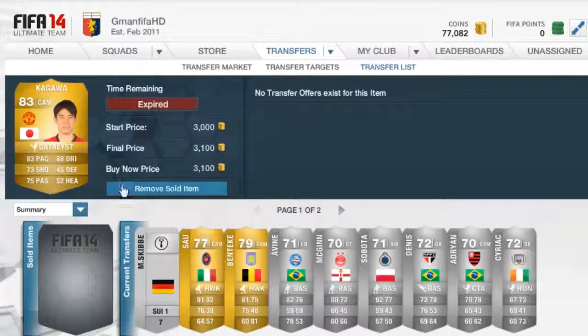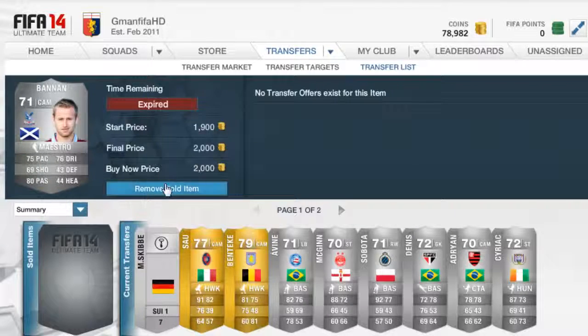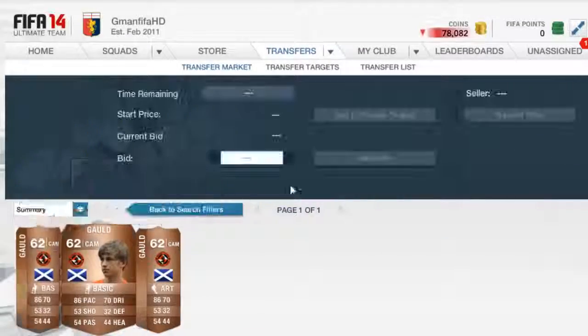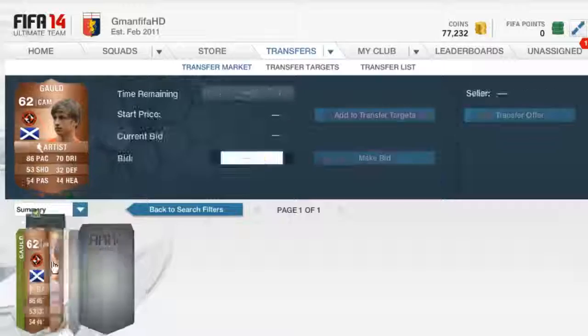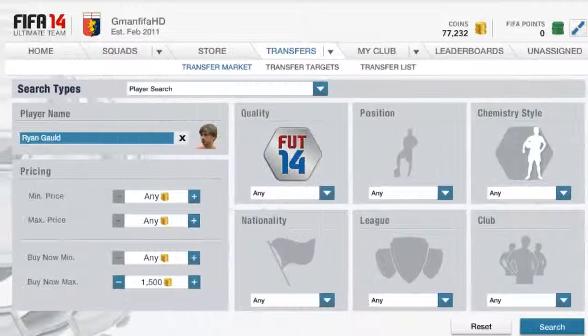Next is a Barry Bannon for 1,600 coins — we're going to list it for 2k. Probably could have got a little bit more out of it because it doesn't take too long to sell. Kagawa sells for 3,100, which is very good, so all the players from the last episode have all sold. I wanted to get a timer in this episode but it's really hard to do — if you've got any ideas on how to do that, tell me in the comments. Next we're going to have a look at Ryan Gold — I tried to price fix, it didn't go too well, but this one is non-risk because it's going for 1.5.